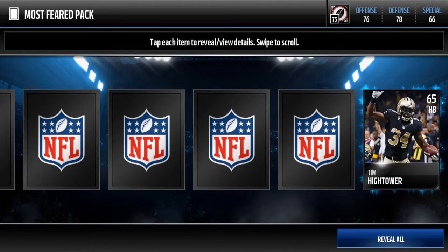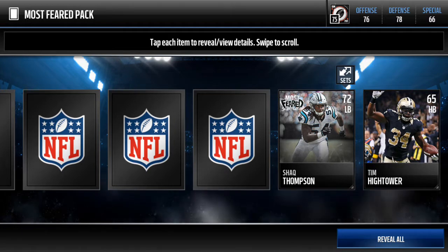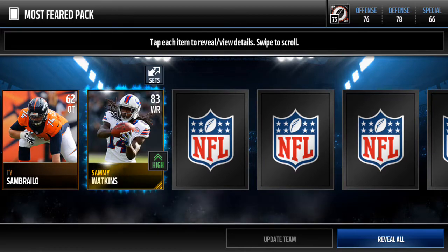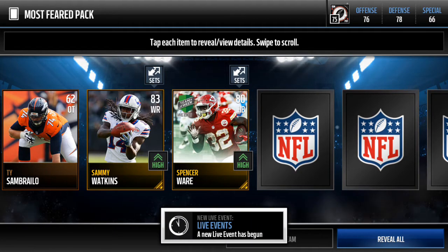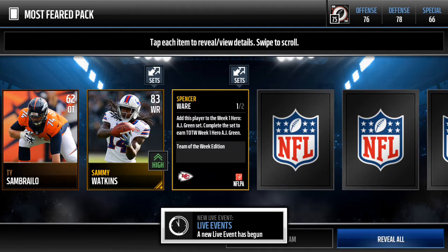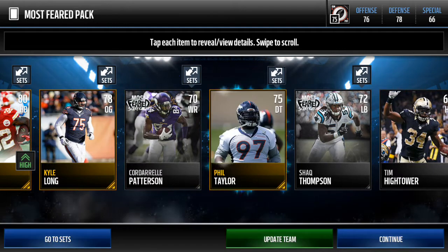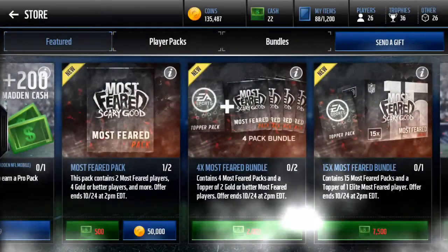62 offensive tackle there, 65 half pack. Our first Most Feared player is Shaq Thompson, 72 linebacker. Getting 83 wide receiver Sammy Watkins. A Team of the Week, week one, Spencer Ware. A 78 offensive guard, and a 70 wide receiver Cordero Patterson. 88 speed is not bad.